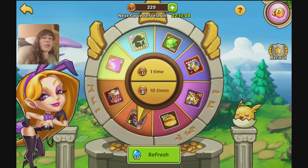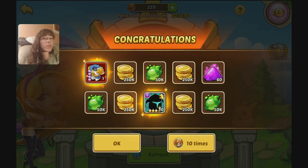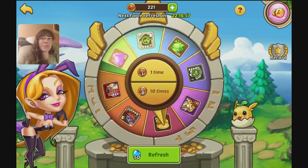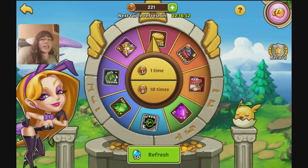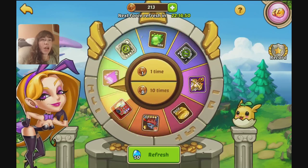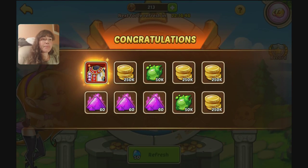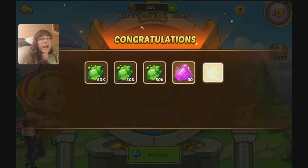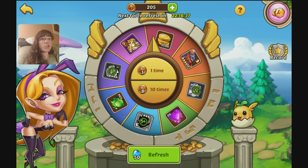I've got a dark on my wheel. I'm gonna go ahead and spin, and we got it on the first spin. I'll go ahead and spin it a couple more times just because, but usually you just want to spin until you get that dark or light fodder, and then wait until you can refresh. Remember, you can refresh the wheel for free every three hours, and you want to do that as much as you can.